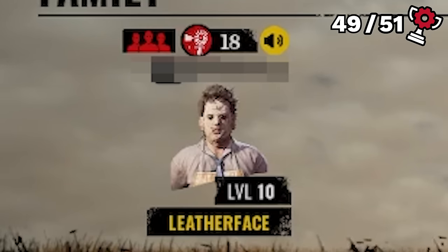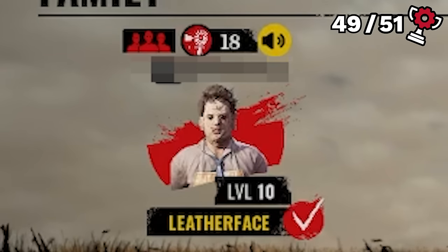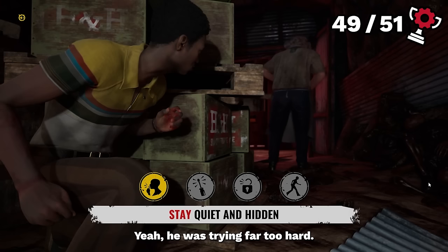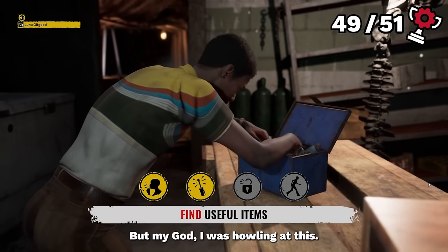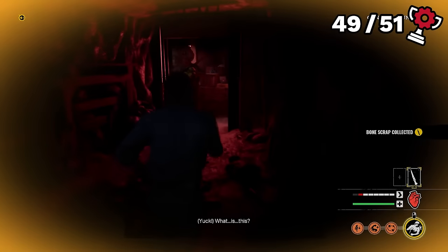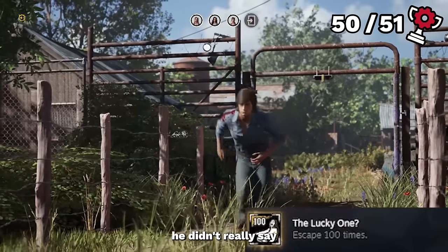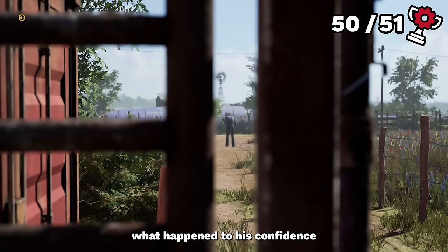I threw myself into the next match, eager for that win. When we joined the lobby, we got treated to a very confident Leatherface player who declared: 'Son of Jazzy, I'm gonna make sure I kill you first. You're at level 10 and level 34 — you need to get off the game. I want you to try to smack me. I'm going to kill you. I'm the craziest Leatherface you ever met because I'm Leatherface IRL. I got the mask on right now, with a chainsaw on my lap.' He was trying far too hard, but my god I was howling. Weirdly enough, he didn't really say anything in the end game chat though. Wonder what happened to his confidence.